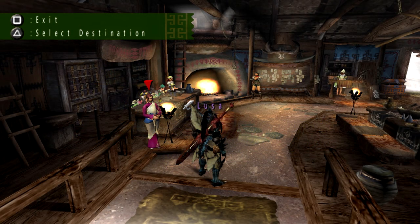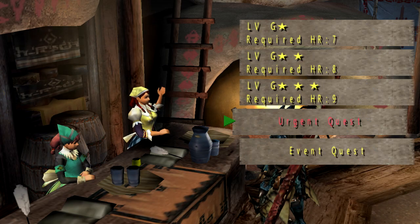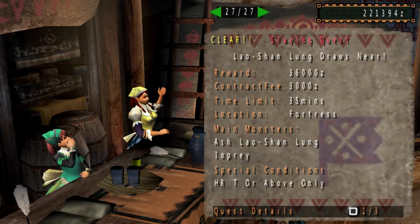Hello to all you beautiful people out there. Reg Nella over here bringing you another episode of Monster Hunter Freedom Unite. For today's episode we're doing another epic hunting quest — this time around we are doing a Damyo Hermitaur, a Blaganga, and a Shogun Cenotaur.